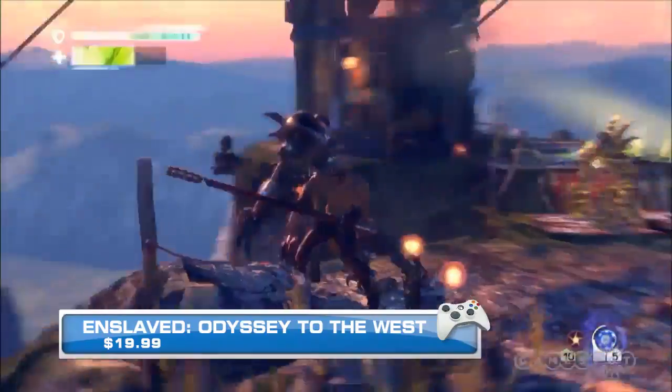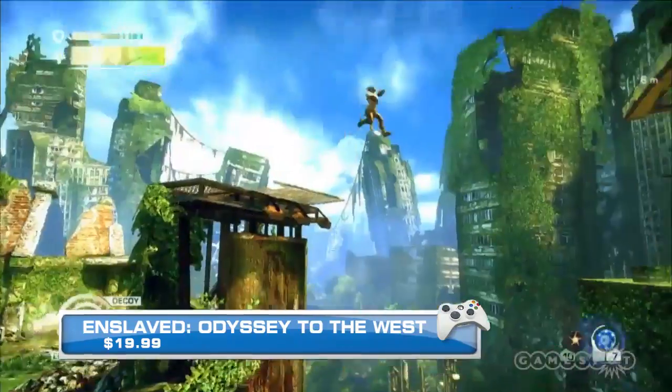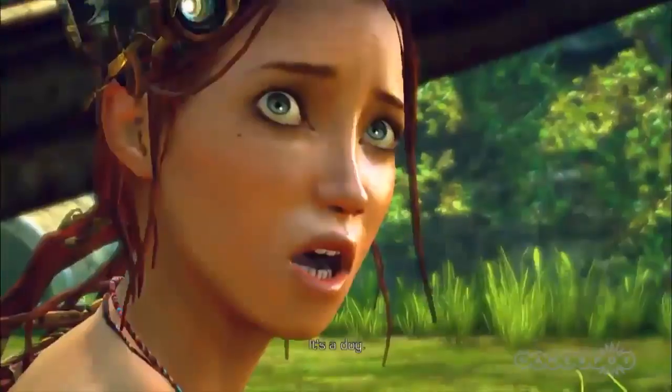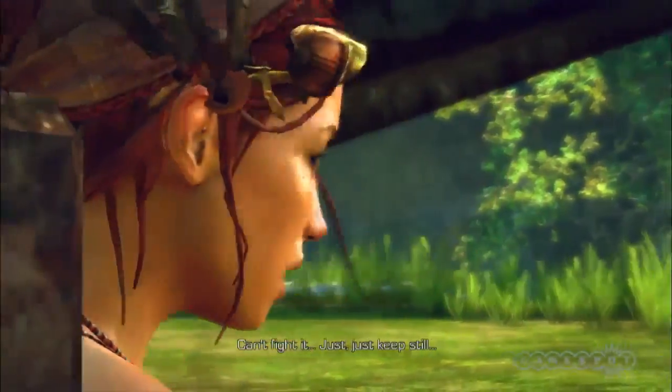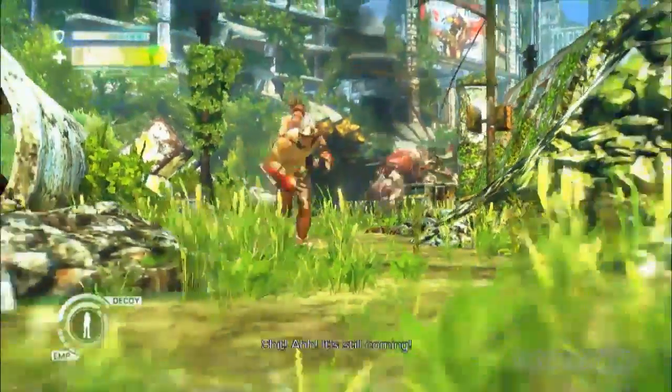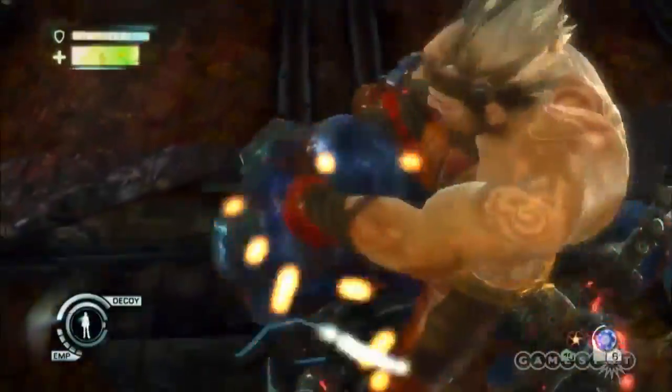Finally this week, you'd be doing yourself a favor to check out the 8.0 great-scoring Enslaved Odyssey to the West for $19.99. The title follows the adventures of Monkey, voiced by Andy Serkis, who did Golem, and Trip, a technologically savvy young woman with questionable methods, as they flee their new robot overlords. Or you know, just bash them to death, either way.